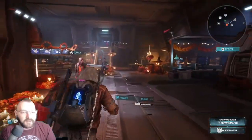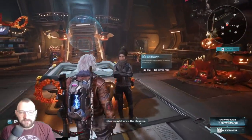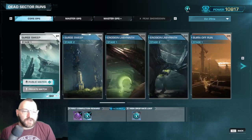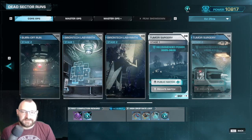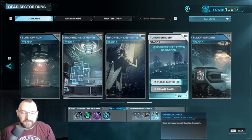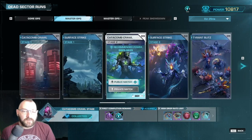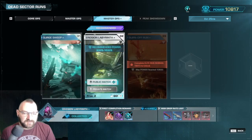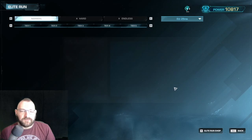Then you'll come to Caraway and be at Core Ops. As you progress through the Core Ops it will get progressively harder, but you'll progressively get more drops. You're going to get to the point where you reach things like Master Ops and Master Ops Plus. What a lot of people don't seem to understand is how to progress further in the elite runs.